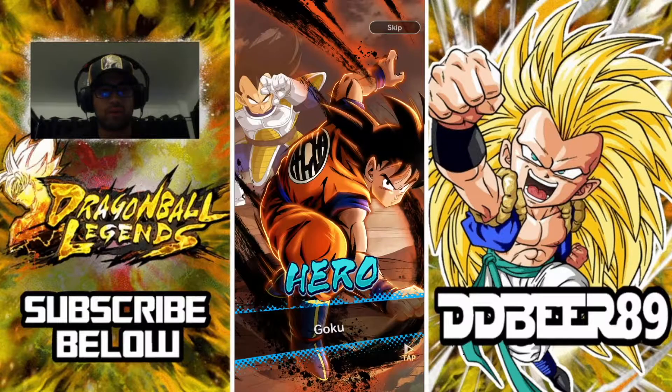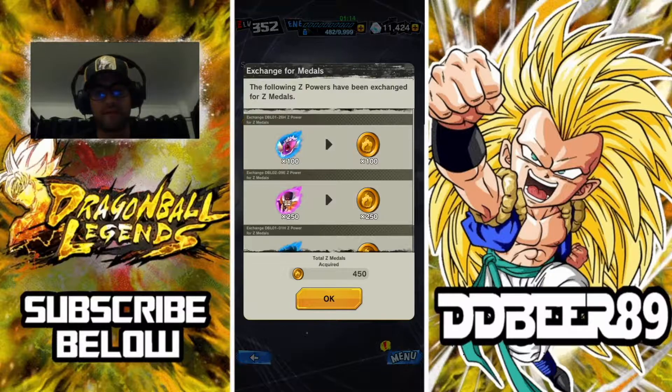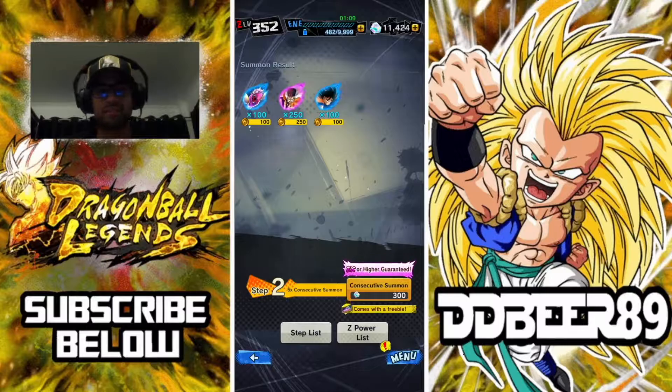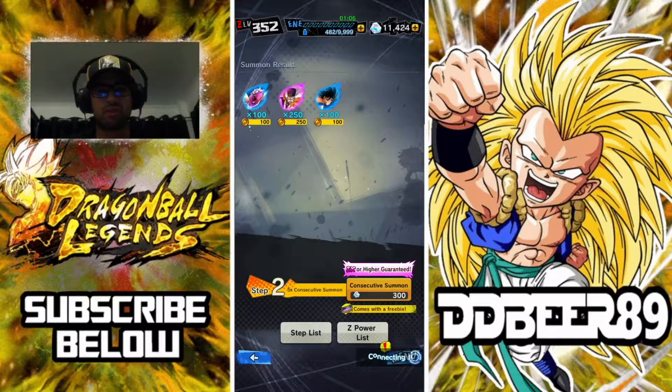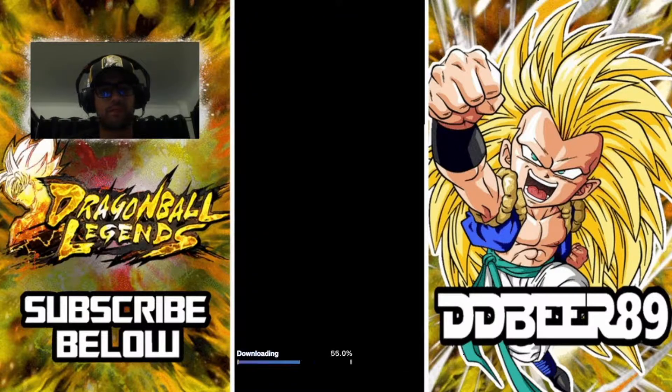We're starting off with a wasted summon, but I'd rather start off bad and end well than flop at the end. There's one of those magical tickets — that's number three, so we got a 300 now. The first one was 100, I believe, so here's your 300, then we go for 700, and then I think that's it. We should have enough tickets by then, but we're downloading.